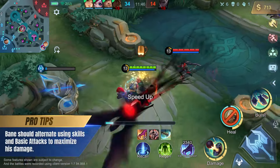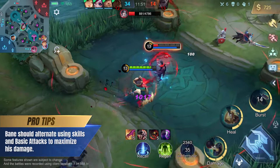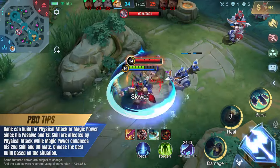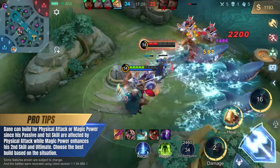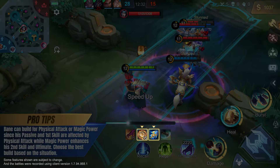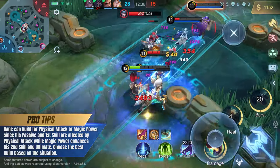Bane should alternate using skills and basic attacks to maximize his damage. Bane can build for physical attack or magic power since his passive and first skill are affected by physical attack, while magic power enhances his second skill and ultimate. Choose the best build based on the situation.